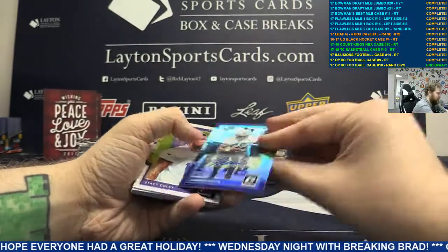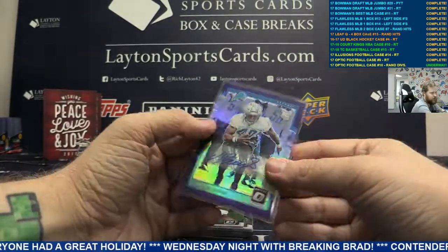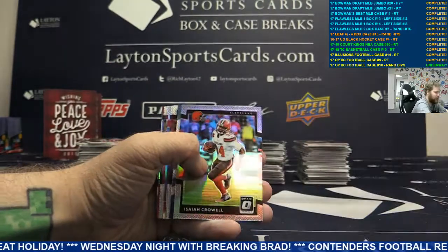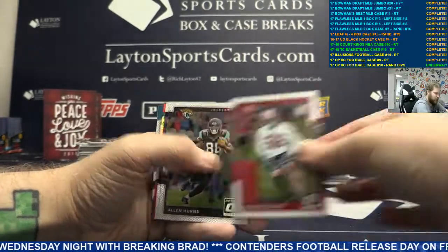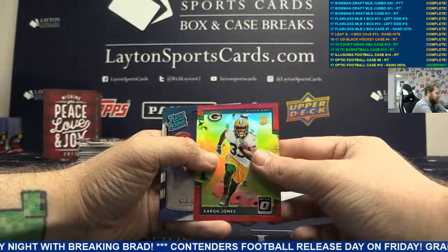Silver Elijah Hood. Auto again to 35 this time - purple rookie auto Gerard Davis, Detroit. We've got Stacy Coley rookie card. A silver Isaiah Crowell. A silver Illusions Deontae Foreman, Ricky Williams. And a red rookie card for the Green Bay Packers, Aaron Jones.